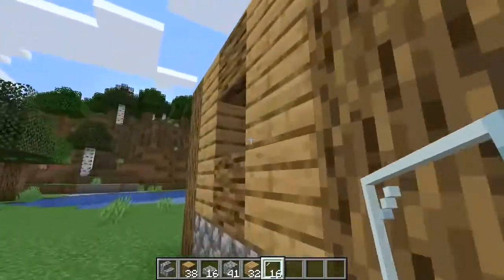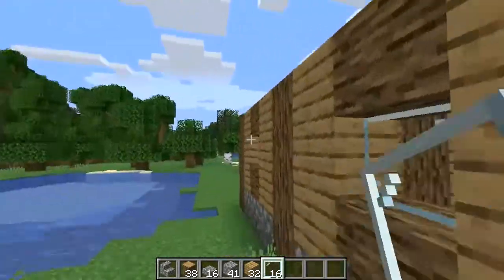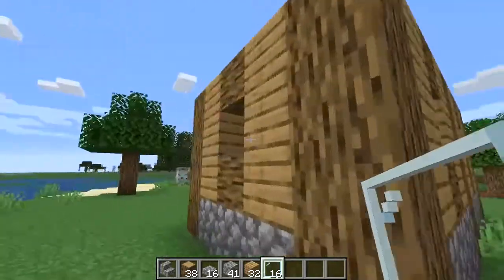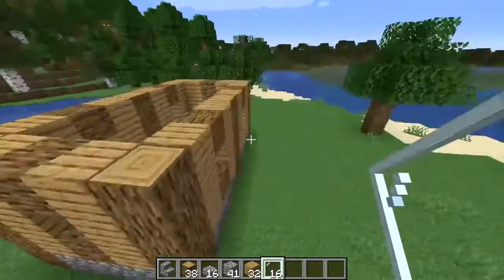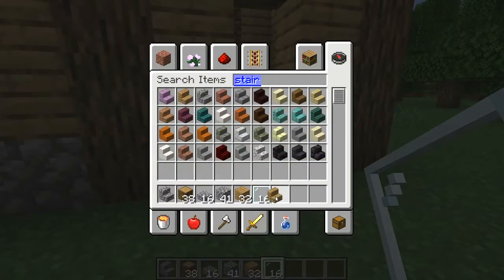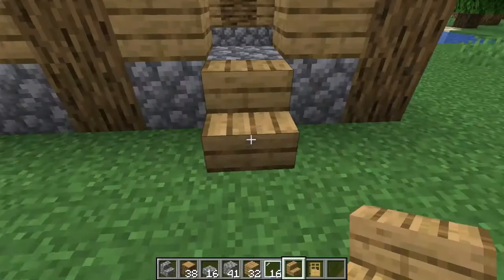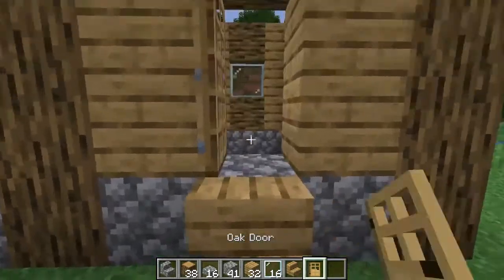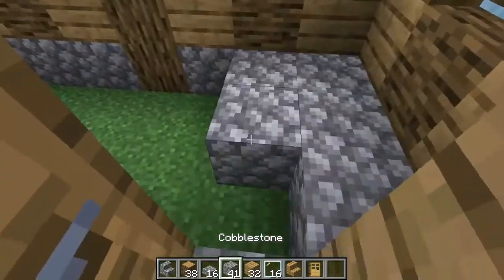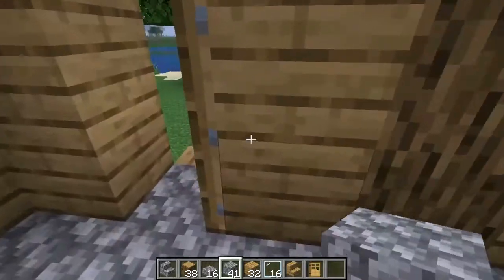Then just fill in the windows like this — not too hard. Just grab a little bit of sand, smelt it up, and craft it. Grab a stair — I use an oak stair and an oak door, but any kind of wood works. And whenever you want to, you can fill in the floor. Just make it cobblestone — that's the easiest.